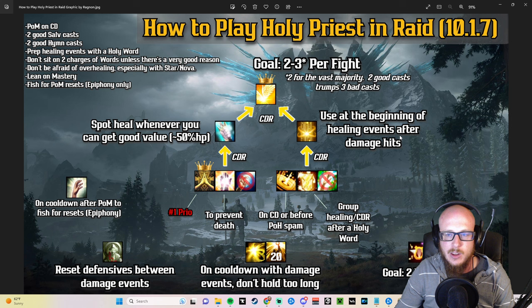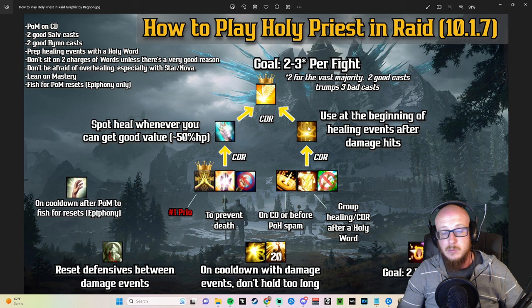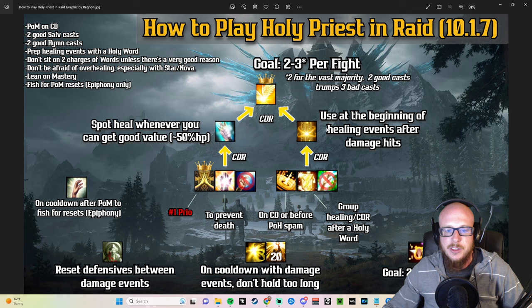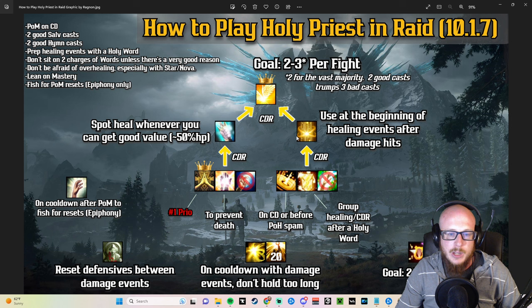You want to cast Sanctify on either the melee stack or the ranged stack — ideally both if fully stacked, like during a Rishak soak. It is a smart heal that prioritizes lower health targets, so you'll get good value. The overhealing on this should typically be fairly low, unless you're primarily using it for cooldown reduction on a low-healing fight. This should be your go-to AoE heal.